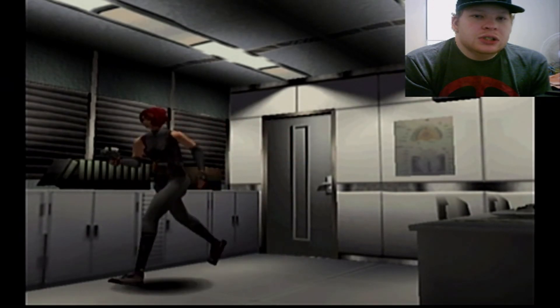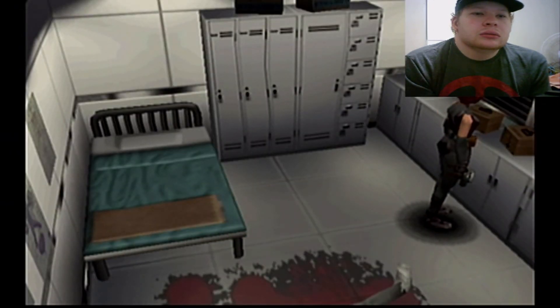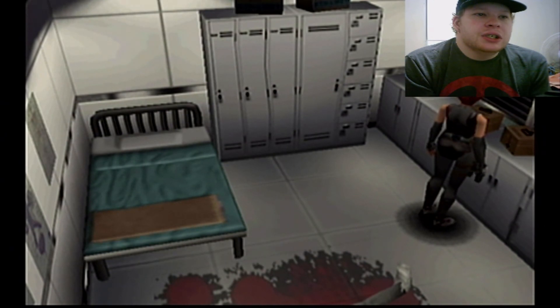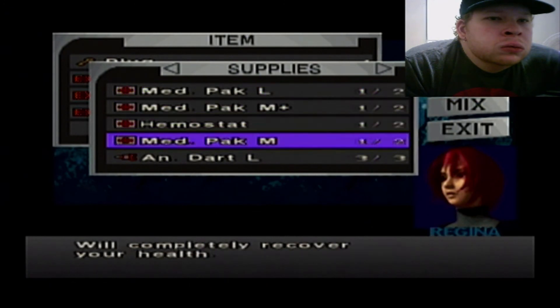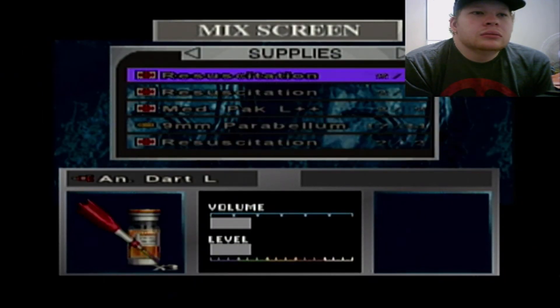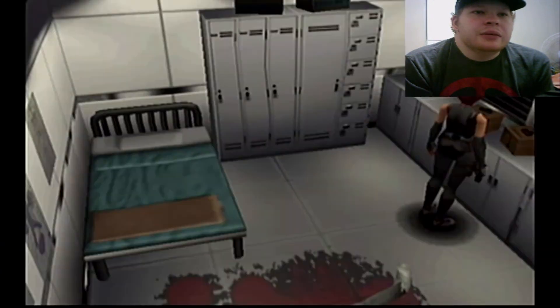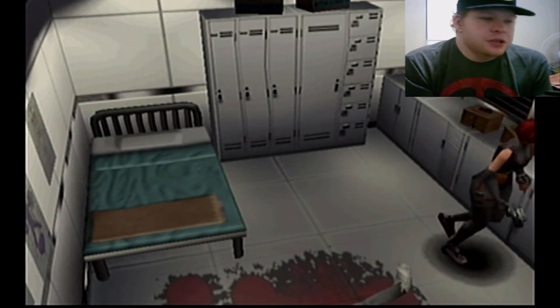Enjoy your meal, not bothering you. Yeah, the medical room. Now, if I'm correct, one of the keys that I got should work for one of these doors. I still can't believe I can't take his gun. I was hoping I could make a hemostatch, son of a bitch. That's it — there's nothing else I can take.